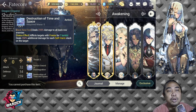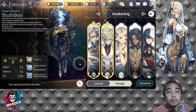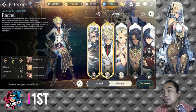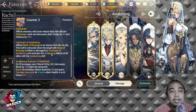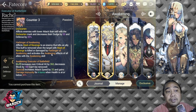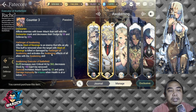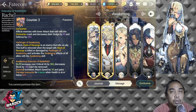For our number one ranked hero, we have FC Rachel. He has Counter, and Disheartened is one of his unique passives — it afflicts enemies with lower attack than self with a Disheartened mark, decreasing their dodge by 50 and defense by 50. So enemies with lower attack than FC Rachel have their attack reduced by 50 and defense by 20, which means more damage against them.